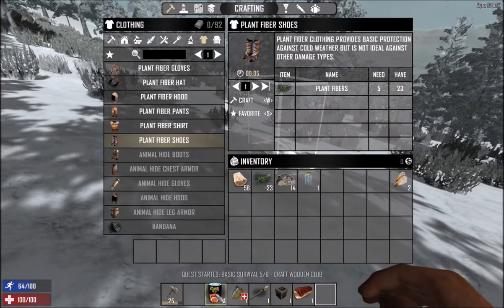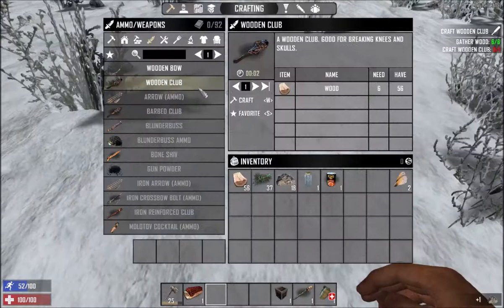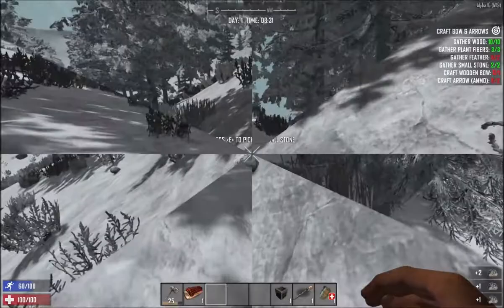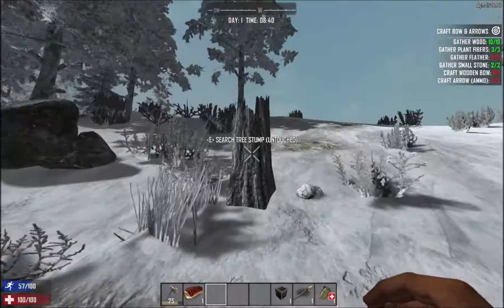For some reason on the last two episodes from the previous series the mouse was actually proper quality, but now all of a sudden it's way too sensitive again. I'm gonna get all these quests sorted out fast. Let's just make a bow as well. I want to get all these quests out of the way so I can find the trader and build close to it - hopefully there's a tower next to the trader.